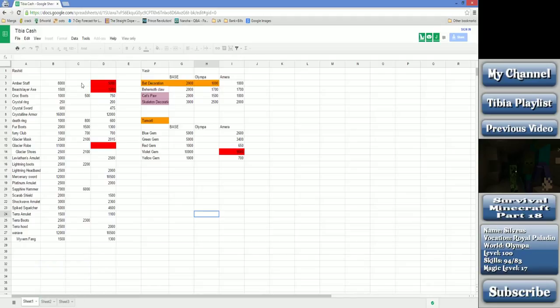I went over on both my Olympa character and my Sylvius paladin, and my Amera character Dao Dao my knight, and I price checked the items that seemed to be the best choices. For example, I price checked the amber staff and the beast slayer axe. The base price of the amber staff is 8k, beast slayer axe is 1,500, and crocodile boots are 1,000.